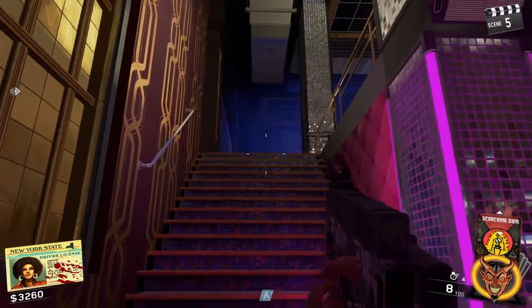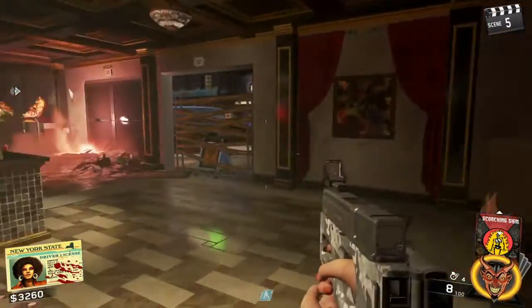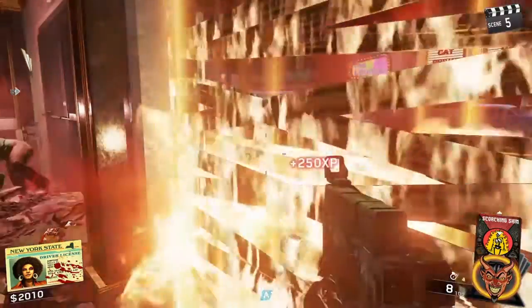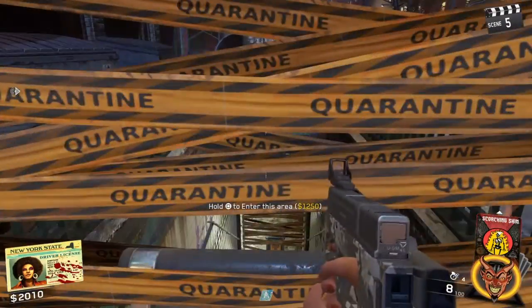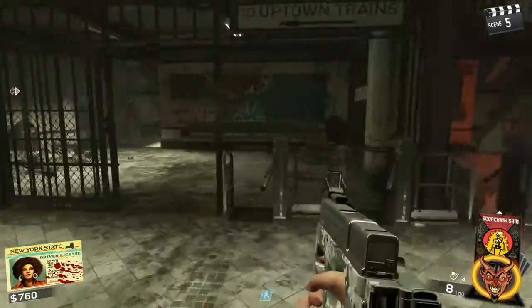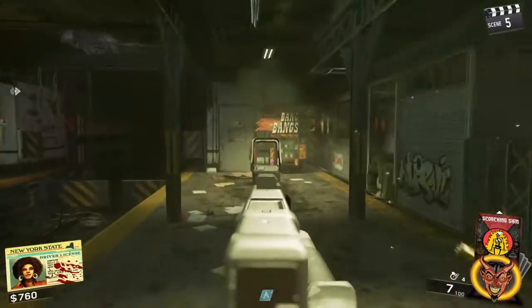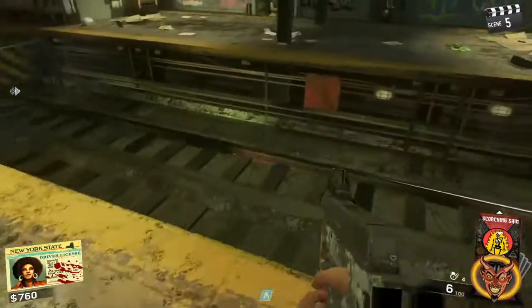Once you get the third power switch on, come back down here and head through this doorway. Buy this door for 1,250 and then buy this door for 1,250. Work your way down here — it doesn't matter which side you go down, I just always go down this one out of habit. There are bang bangs right there, but you want to jump over here.